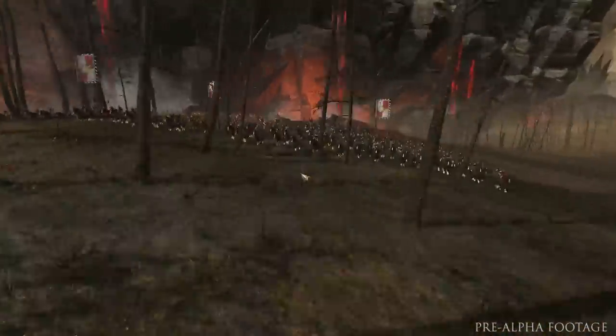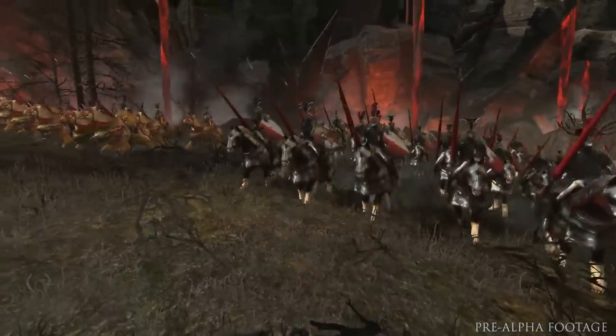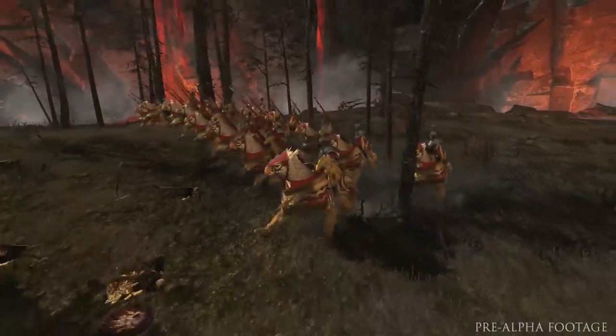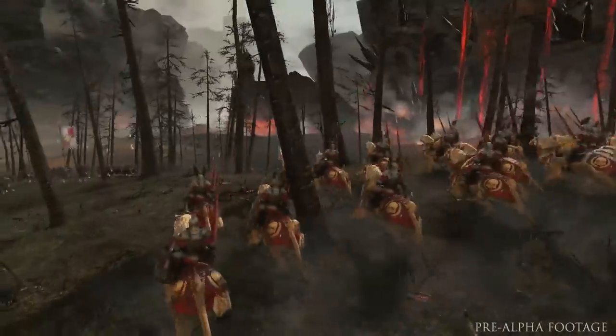There's a bit of a flanking counter-attack lining up here from the Empire. We've got some ranged cavalry up front in the shape of outriders and pistoliers. Coming up behind them, we have the noble Imperial Knights of the Reichsguard and a unit of Demigryph Knights. These are super-heavy shock cavalry on vicious monstrous mounts — they can withstand a real pounding, so they're really useful in longer melee engagements.